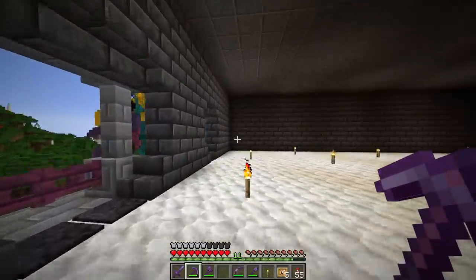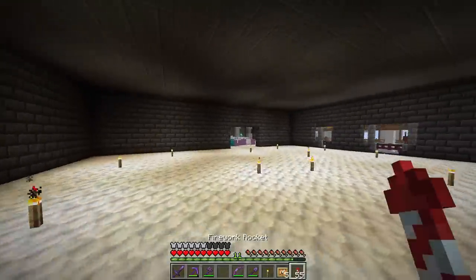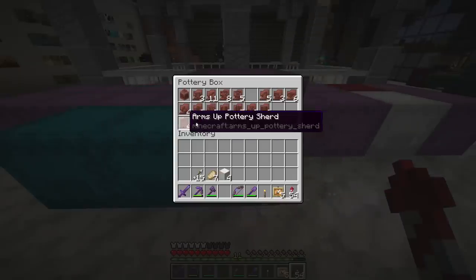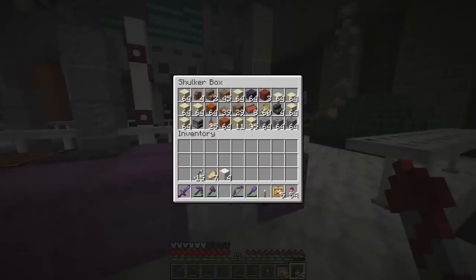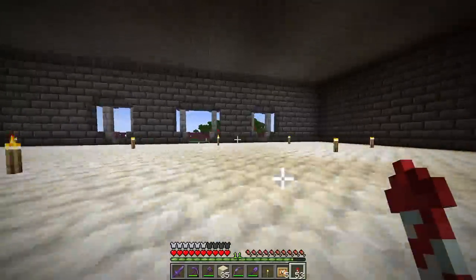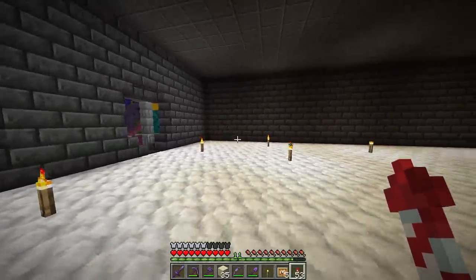The first one we're going to make is in this corner — the smallest one, which is the desert well. These two are the desert well pottery shards. We're going to make something with some sandstone, suspicious sand, and slabs — a little mini desert well-esque structure that also showcases the pottery.